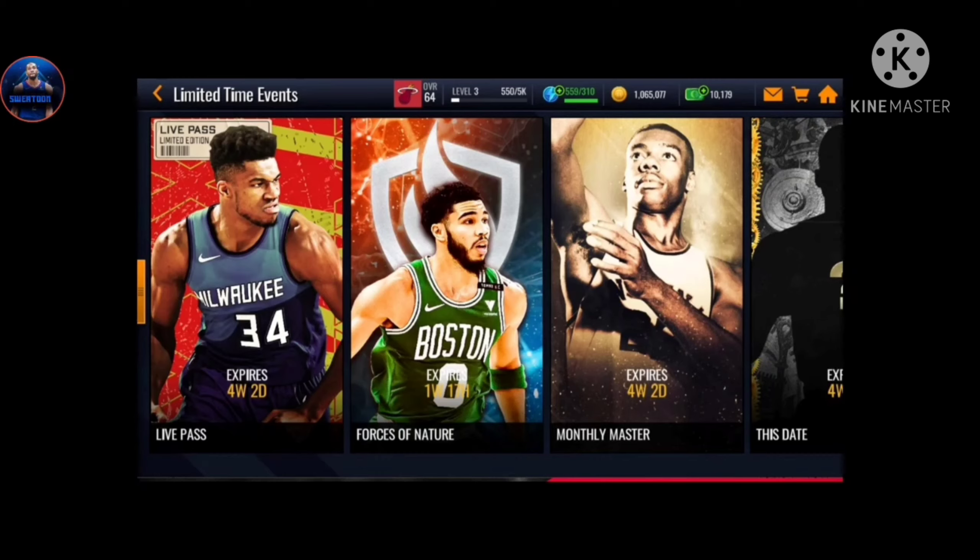This campaign - the Live Pass - is gonna be lasting four weeks and two days. Forces of Nature is gonna be lasting one week and 17 hours, basically one week and one day. The money master is gonna be lasting four weeks and two days - basically a month, about 30 days.